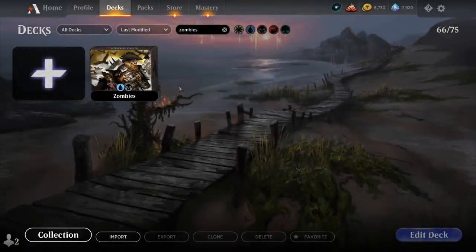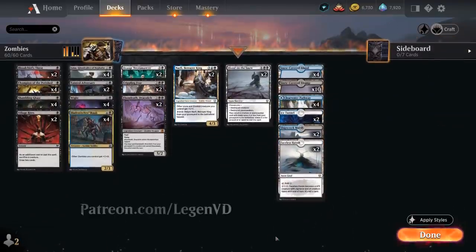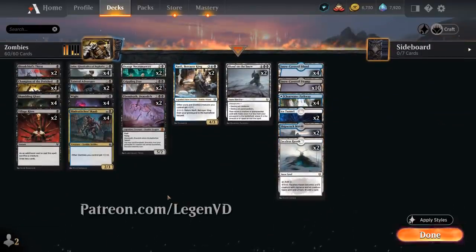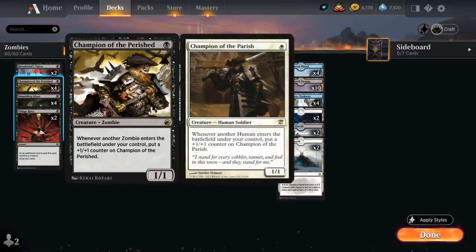Hello and welcome to another Standard Gameplay video. Today we're taking a look at a Blue-Black Zombie Tribal deck as voted on by my supporters on Patreon. We've got a ton of new additions from Innistrad Midnight Hunt, starting out at one mana with the full playset of Champion of the Perished — a 1/1 Zombie that says whenever another zombie enters the battlefield under our control, put a plus one/plus one counter on Champion of the Perished, a callback to Champion of the Parish which has the same effect but with humans.